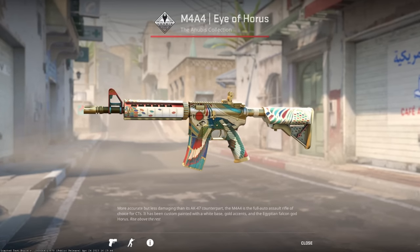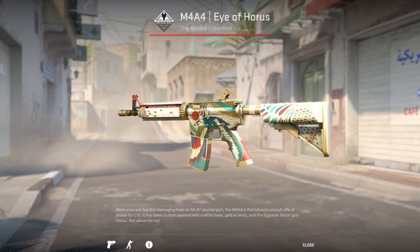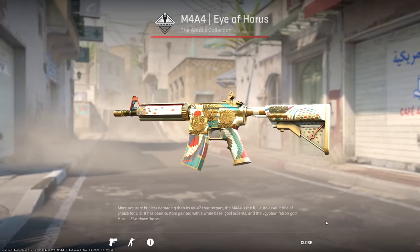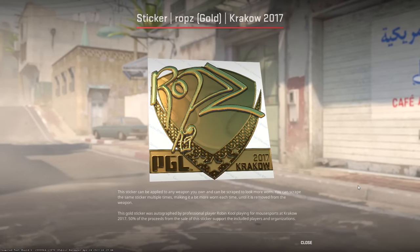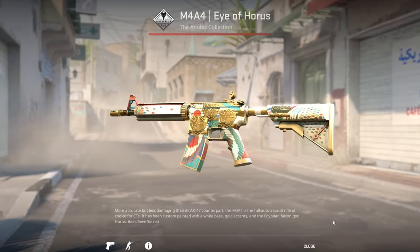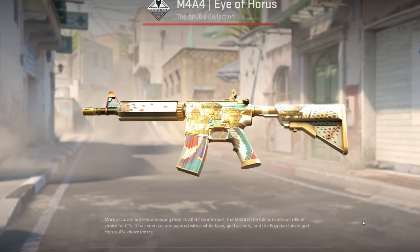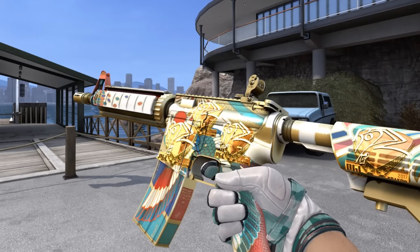Someone actually did something crazy with the number one non-Souvenir M4 Isle of Horrors. This M4 has a 0.0004 float value and the guy bought four Rob's Gold stickers for around $4,000 each and actually applied them. He spent over $16,000 just for the stickers and then probably over $5,000 for the M4 — this is basically a $21,000 craft.